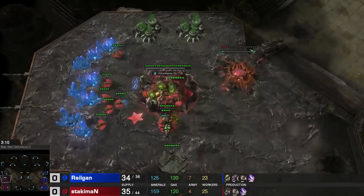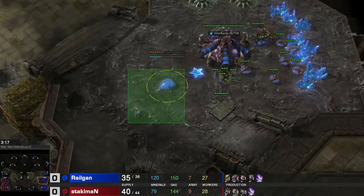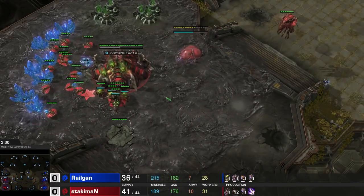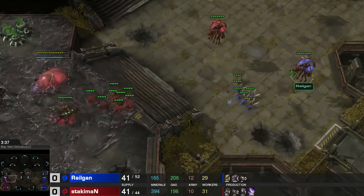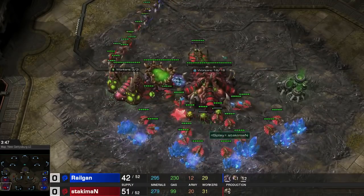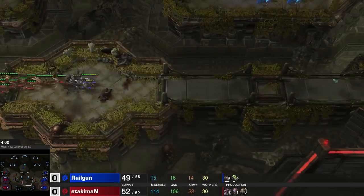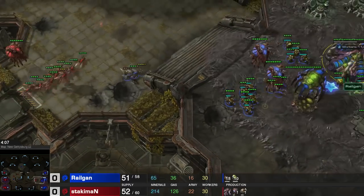Right off the bat, this guy skips the Baneling nest and goes for a roach one. I go for a Baneling nest on my side of things. The problem of skipping the Baneling nest is that it's so hard to hold on to your 3 base. I'm seeing some Ling pressure by me right now — I check out he has no lair. Well, then I guess it's not going to be a plus 1 roach timing. If it's not a plus 1 roach timing, what else could it be? A roach all-in on 2 bases.